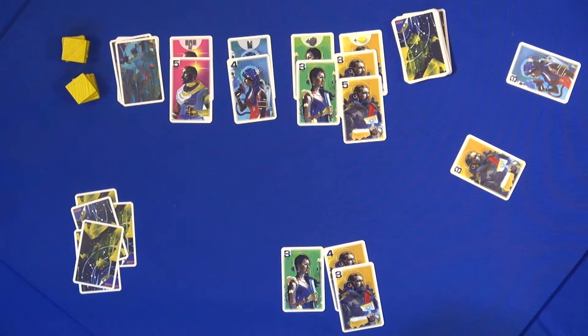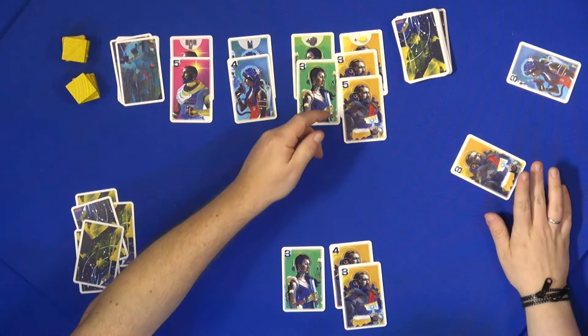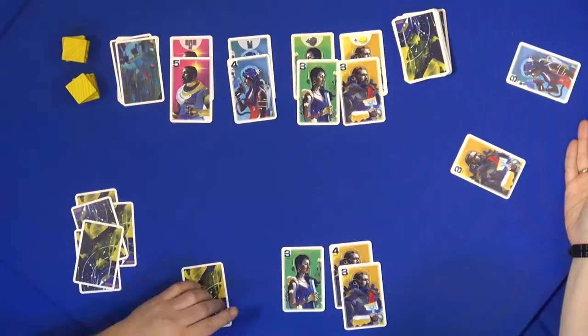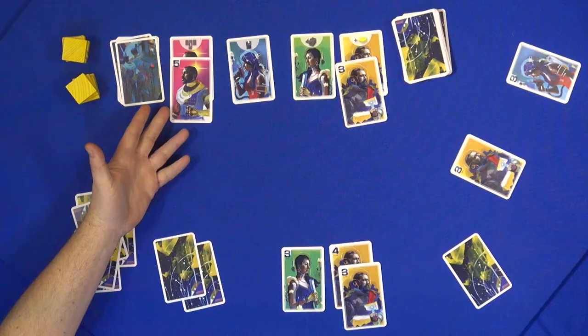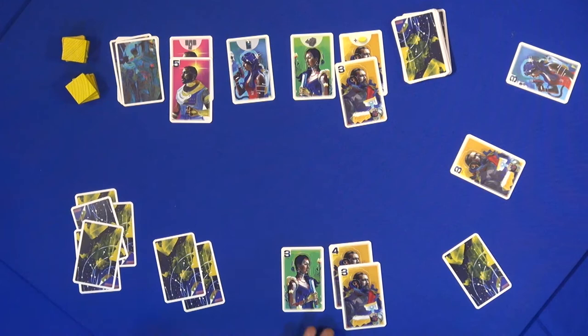Then we compare who has the highest value in each of the professions. I have the highest value in yellow, so I actually get this one as a bonus card for the end of the game. And I have the highest in blue, so you get this one as a bonus card. And you have the highest in green. Now you can see what is left in the capital is not much, and for the next round you have to build up again. The blue and the green are both empty, and the yellow is a little low.